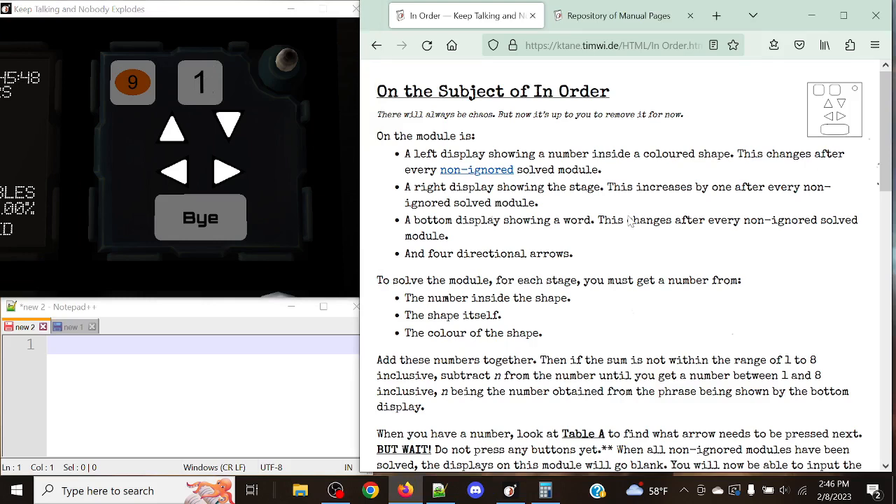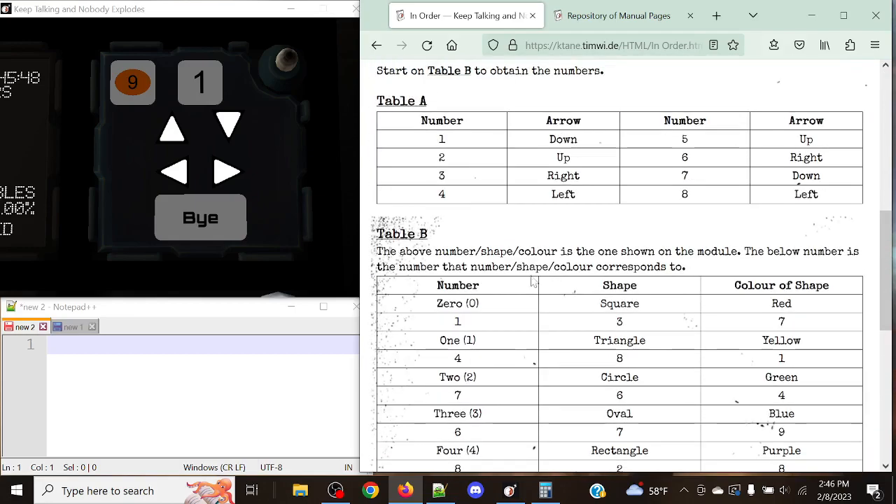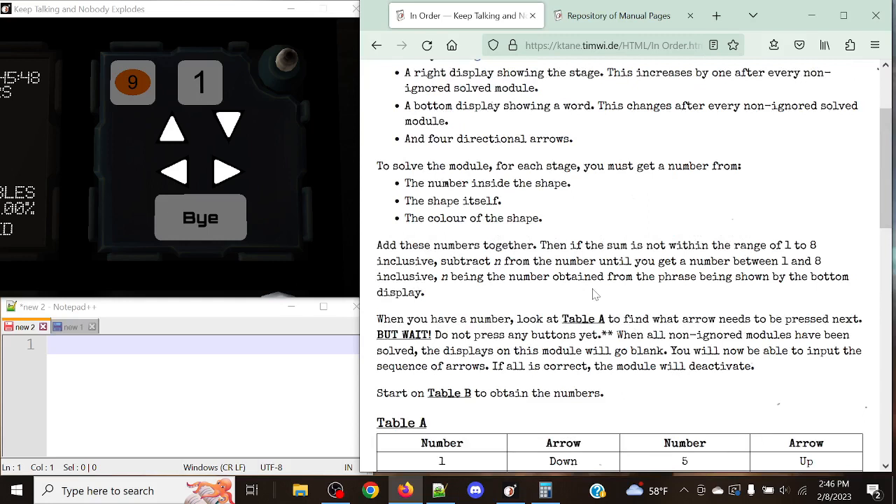This is the boss module. What we're going to be taking a look at is the information in the top left and bottom middle of this module. We're not going to focus on the arrows until the end, because that's how we're going to submit the module. To solve the module for each stage, you must get a number from the number inside the shape, the shape itself, and the color of the shape. We're going to use table A, table B, and table C to get the information to actually solve the module.